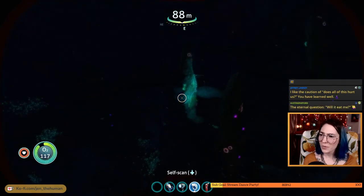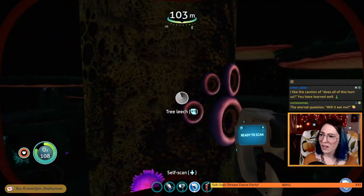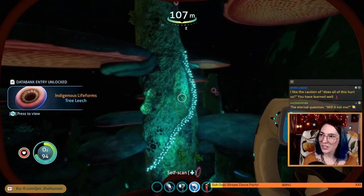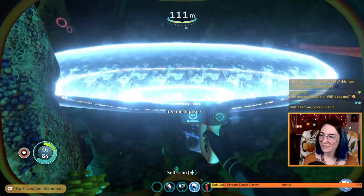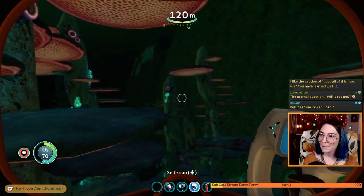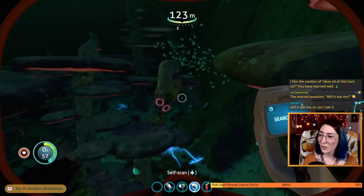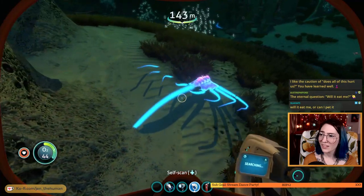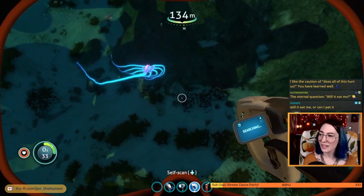Oh wow! I want to scan everything. Tree leech. Yeah, the first question is will it eat me. Tree mushroom. Cool. Looks like a little spiral staircase. Okay, you're making some alarming noises — let me scan you. Jelly ray. That sounds like you can electrocute me. I didn't quite get the scan and we're gonna run out of oxygen.